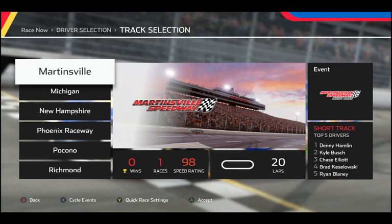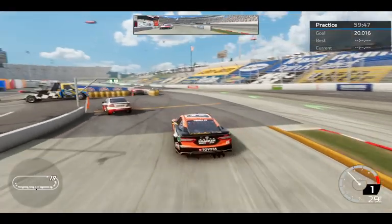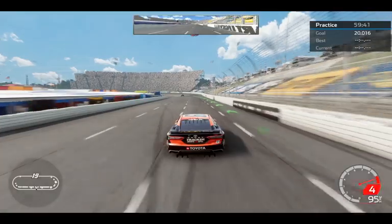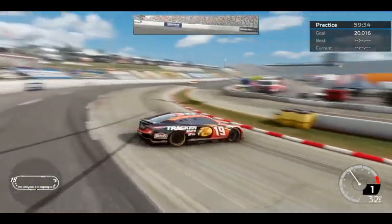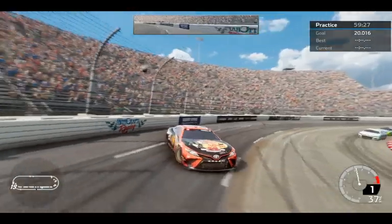We're gonna do one final race — the Martinsville night race. The final race of the day. I would've done like a mile-and-a-half but we'll probably do that in some other livestreams or videos. Let's go racing at Martinsville — this is gonna be cool with the shifting. We're just gonna do some practice first because I want to test a few things: the updated pit stops and the damage model. We're gonna send it down in turn one, try to get it loose.